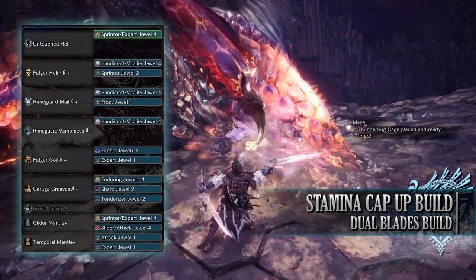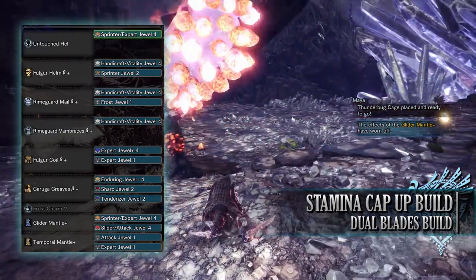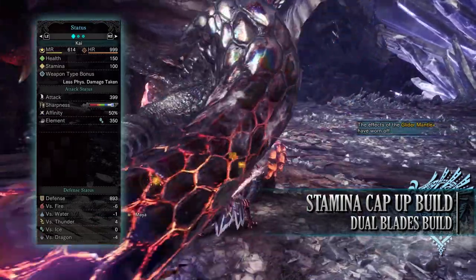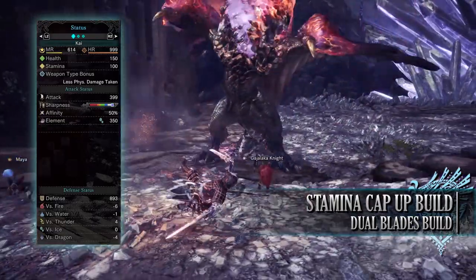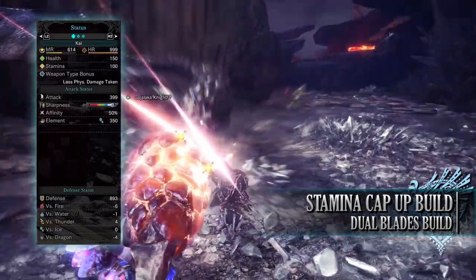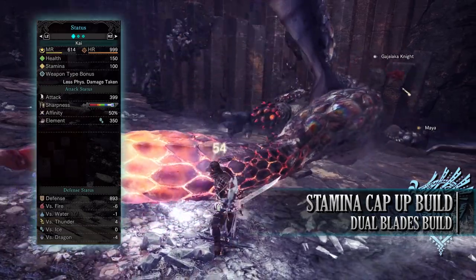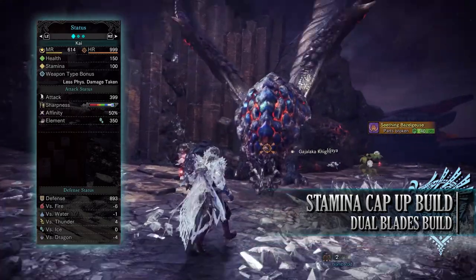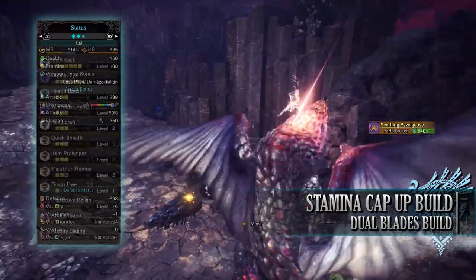The jewels in the mantles are down to personal preference; I've gone for Expert Jewels, Attack Jewels, and a Sprinter and Slider Jewel. If you've followed along you should have 150 health and 100 stamina, which will be 200 health and 200 stamina on a hunt with relevant consumables. You'll have an attack of 399 with a decent chunk of purple sharpness and 50% base affinity, which can be 100% when attacking tenderised monster weak points, with an elemental rating of 350 and a defence of 893.